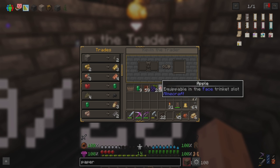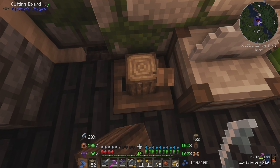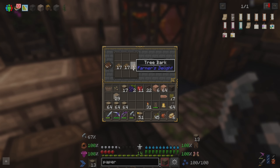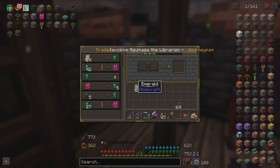I knew I was gonna need a lot of emeralds for this endeavor, so I started trading apples with the goblins. I also deforested the area a little bit and used the bark to make paper, which I then traded with the librarians. One dude even bought unwanted enchant books, so we sold him all of those for five emeralds apiece.